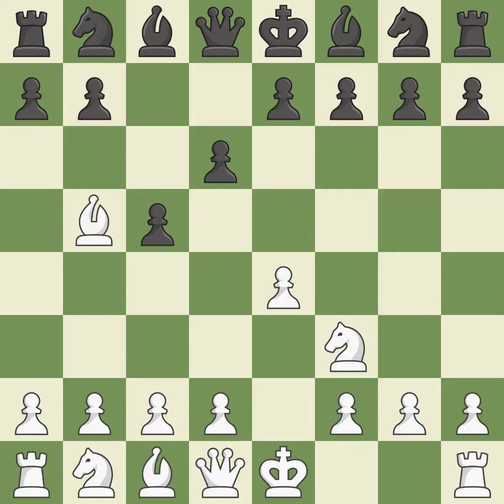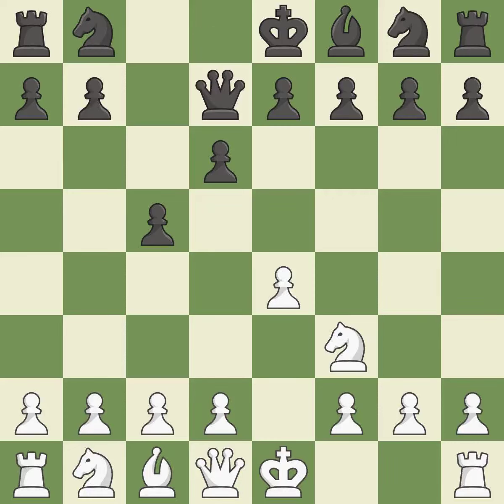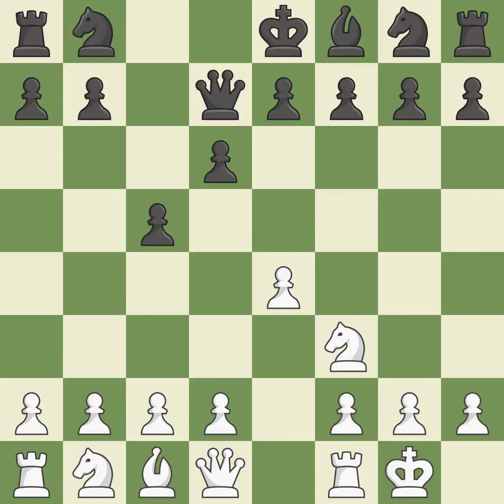Bb5+ forces Black to react to this early check and prepares for White to castle. Bd7 answers the check and challenges the Bishop on b5. Bxd7+ trades light-squared Bishops, and White can castle on the next move. Qxd7 recaptures the Bishop and prepares to develop the Knight to c6. Castling gets the King out of the center and activates the Rook, making winning a pawn a possibility.